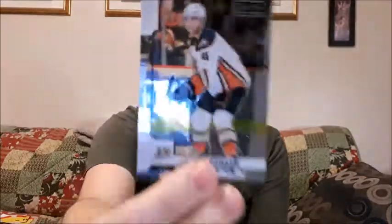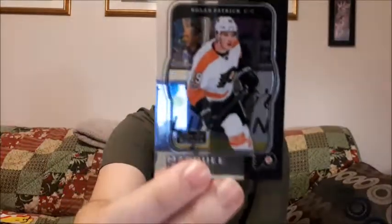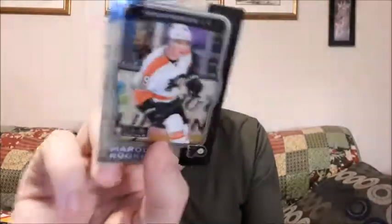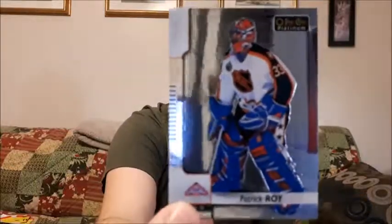Pack number four: we have Cam Fowler, just the base one. Nazem Kadri. A Marquee Rookie for Nolan Patrick — I think this is the retro one. It is pretty cool, I do like it, and I like how on the back it shows where he played before the NHL. And I forgot about these ones — it is Patrick Wa. I don't have any of his cards, and I do love goalie cards, so I'm really happy with this one. Legend right there — put that one aside.